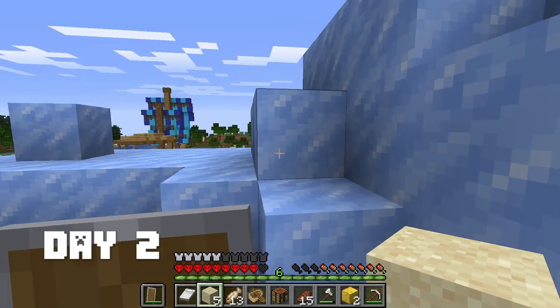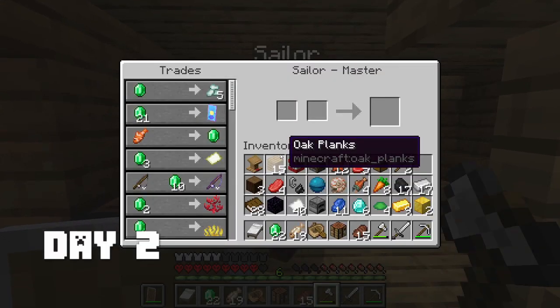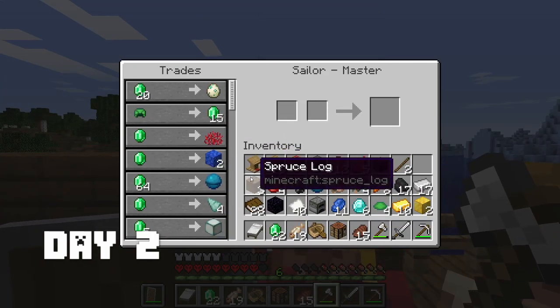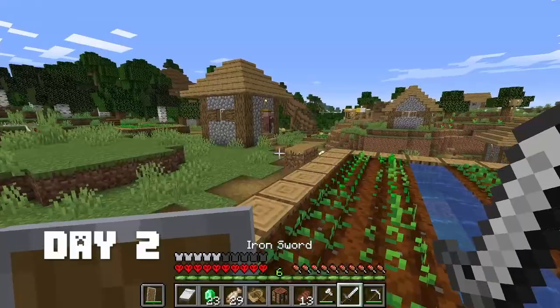Then I found another ship from the datapack, but this time it was from villagers, which was good. The villagers have custom trades - these datapacks are so cool to play on. You can check them all out in the description.